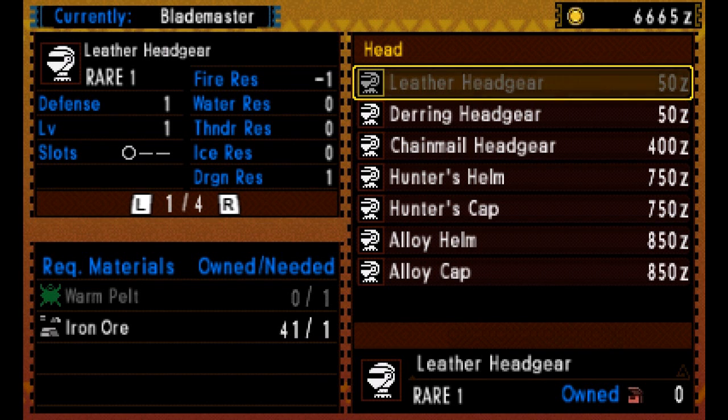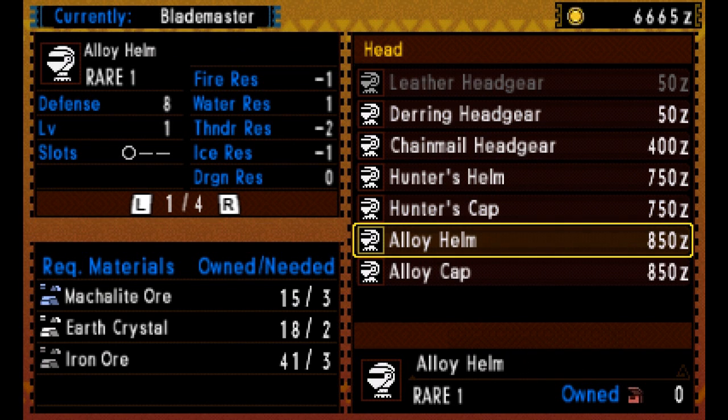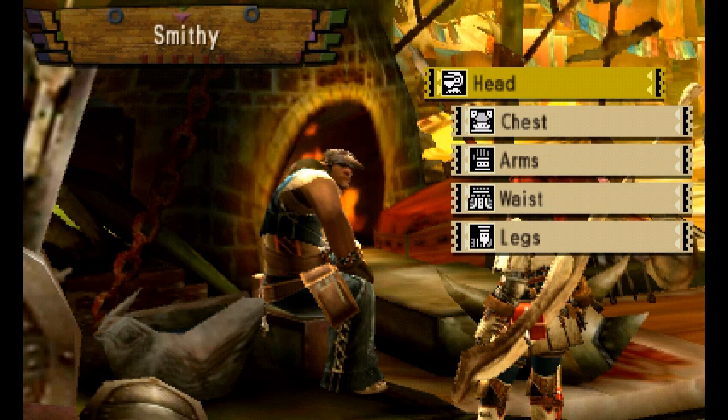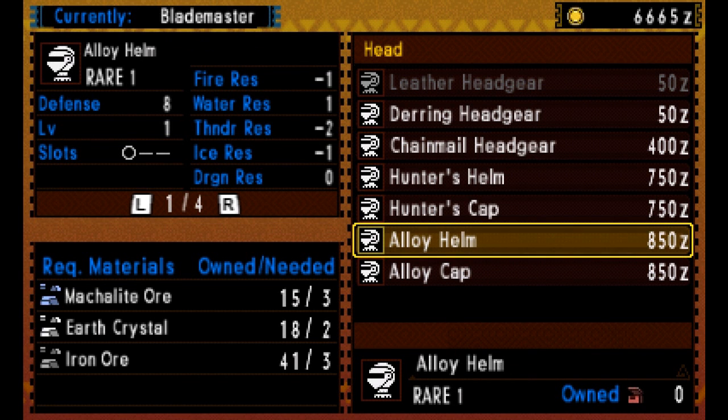We're also going to upgrade our armor. This particular set is called the alloy set — it consists of five pieces of shiny alloy-colored armor, and it's going to bump our defense up from 1 per piece to 8 per piece, taking us up to around 40 defense in total from 6.